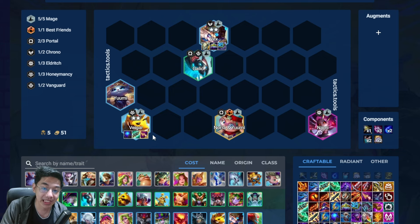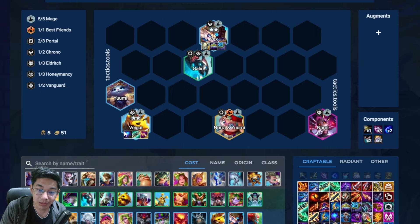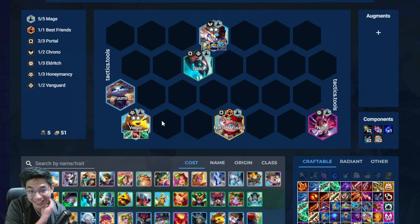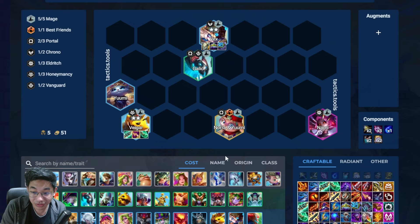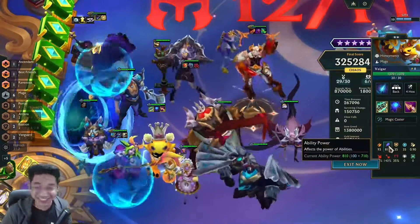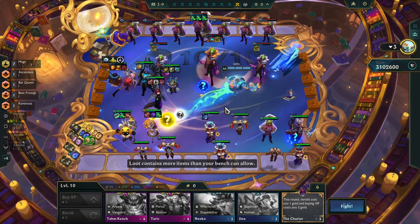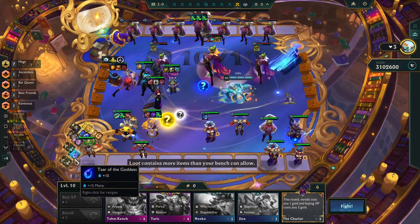The item recommendations are: Gunblade for sustainability, Radiant Nashor's Tooth, and Blue Buff — Blue Buff can always be swapped with Spear of Shojin. I don't recommend a Radiant Gunblade or Radiant Nashor's Tooth because you don't really need the extra stats. I also don't recommend Radiant Blue Buff because it requires you to kill something for 20% more damage — you don't need more damage since Veigar will have 300–400 bonus AP at end of game. If you're having trouble picking up orbs due to bench space, you can put random items onto random units as long as they don't combine, and use your remover afterwards.